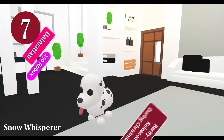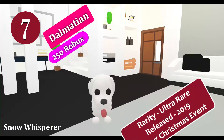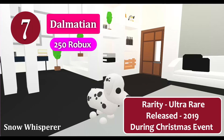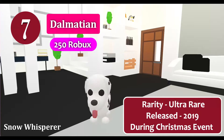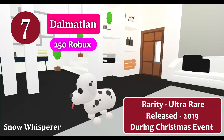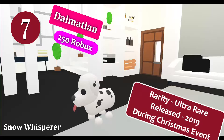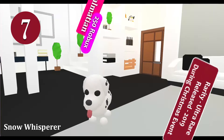The Dalmatian, previously known as the Santa Dog, is an ultra-rare pet that was obtainable for 250 Robux during the Christmas event in 2019. It was only available for three days before it went off sale. The Dalmatian is a remodel of the dog, with white and black spots. It looks super cute with its tongue sticking out.